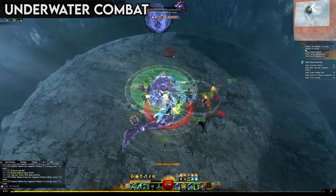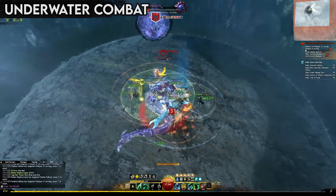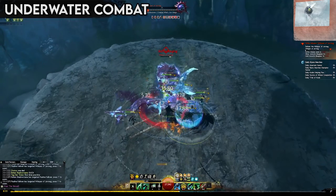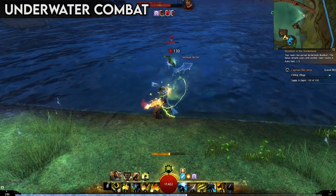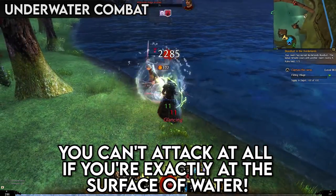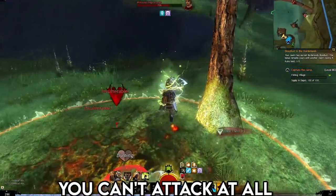Submerged battles are fairly uncommon these days in Guild Wars 2, and generally characters are a fair bit weaker when immersed in water than on land, so be mindful of that when engaging foes. If an enemy is in water and you are not, you'll probably have a significant advantage until they're able to get out.